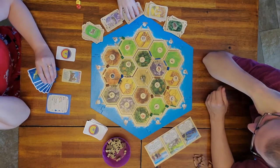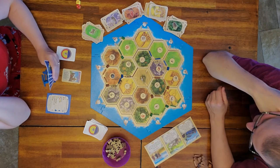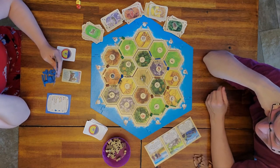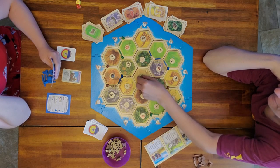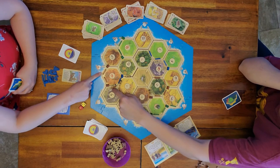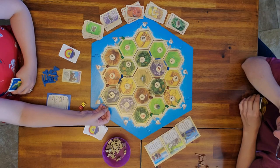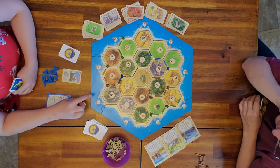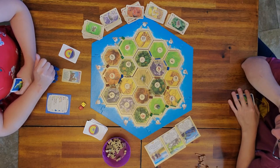Ryder built a settlement, so Ryder starts the next bid. Everyone bids zero, so Ryder gets to place it, unless all three can agree on a direction. Then, Dad just built two roads and now has the Longest Road. Even though he only has four roads, the camel doubles that road, so he technically has five roads and he gets the Longest Road.